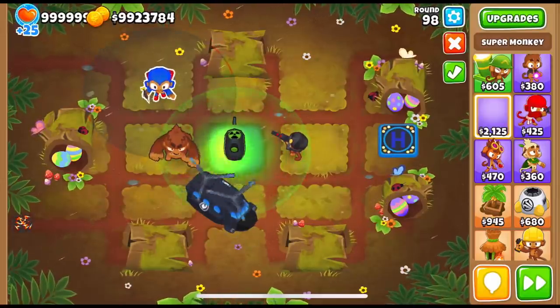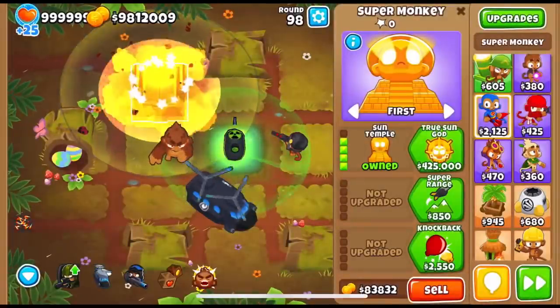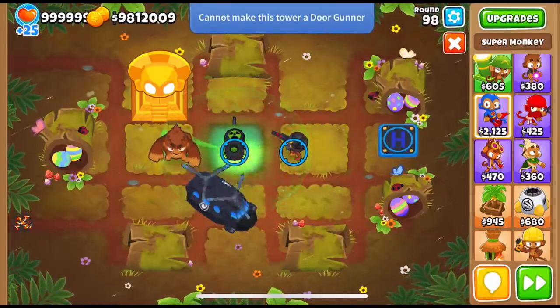While we're at it, not being able to pick up stuff — let me try a temple. I am very curious about being able to pick up a temple, because if we could pick up a fully buffed temple that would just be insane. But no, cannot make this tower a door gunner.